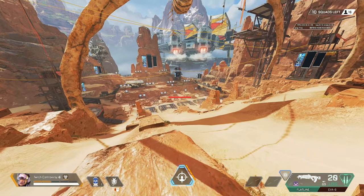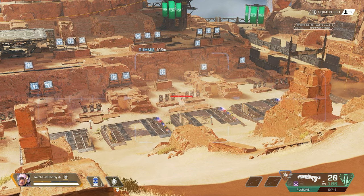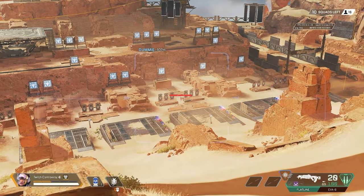Let's go ahead and talk about her kit. Her passive is this ability to ADS. You can use this while using a gun or without using a gun, and it helps identify targets. It also will tell you the level of their armor and how many teammates they have, which is indicated by the amount of armors in the upper left corner.